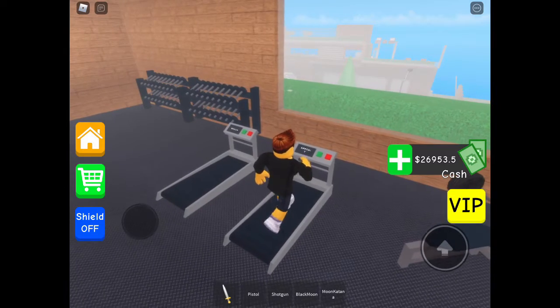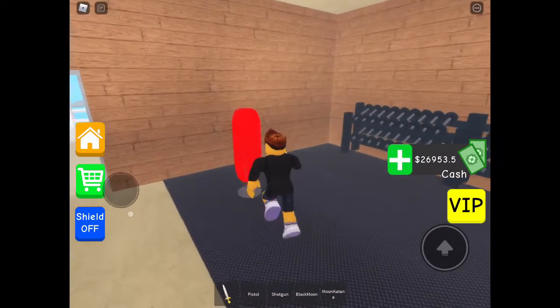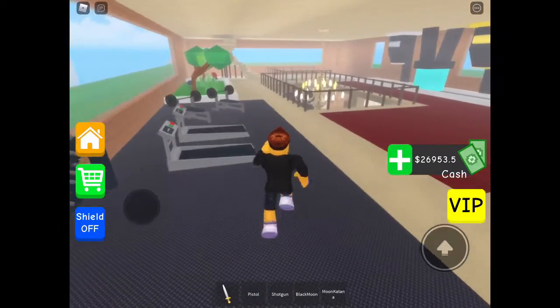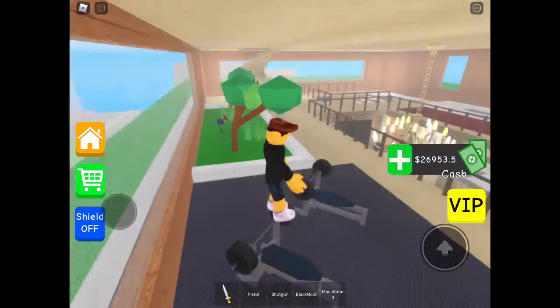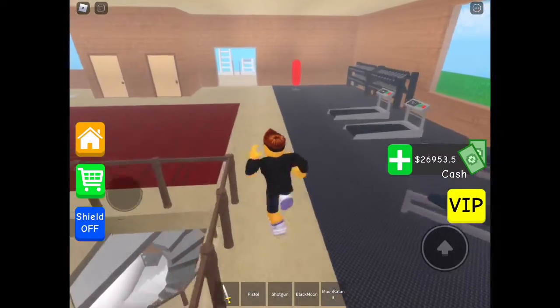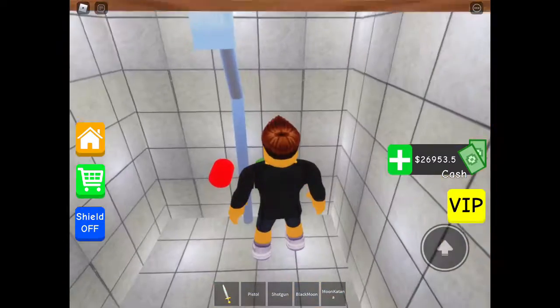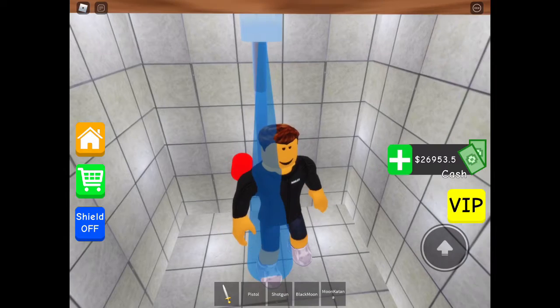Look, we can run on the treadmill — pretty nice. You can go over here; there's some weights you can sit on. We've also got these right here, and then there's the shower. There are showers in here and you can take a shower whenever you want.